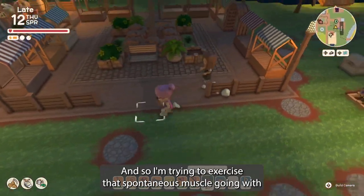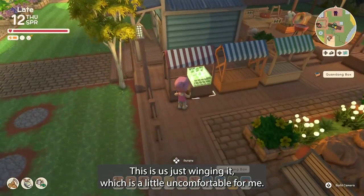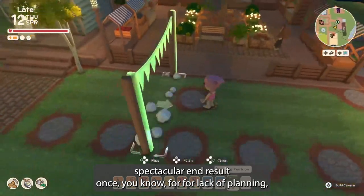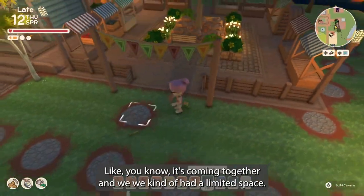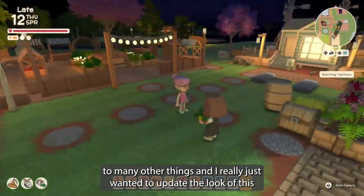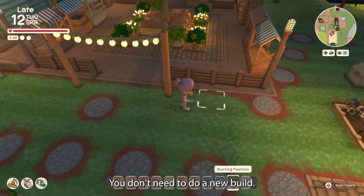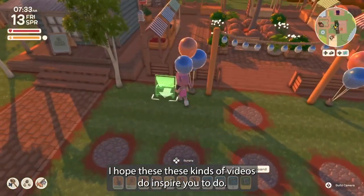I'm trying to exercise that spontaneous muscle — going in with a very generalized vision but nothing too planned out. This is us just winging it, which is a little uncomfortable for me, but I think we ended up with a fairly spectacular end result for lack of planning. I didn't want to expand the area too much because then I'd have to move too many other things. I really just wanted to update the look since it's been this way for months. Sometimes you just have to change it up — you can reinvigorate old builds without doing a whole new one.